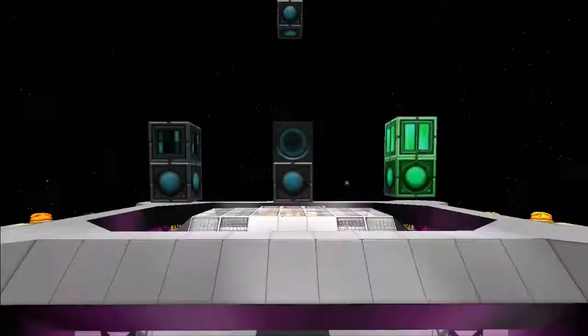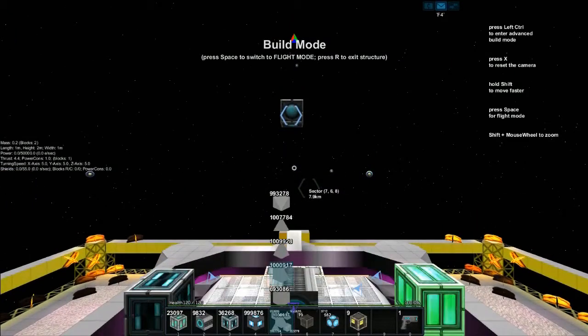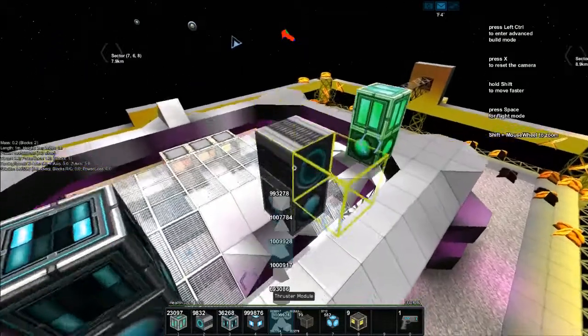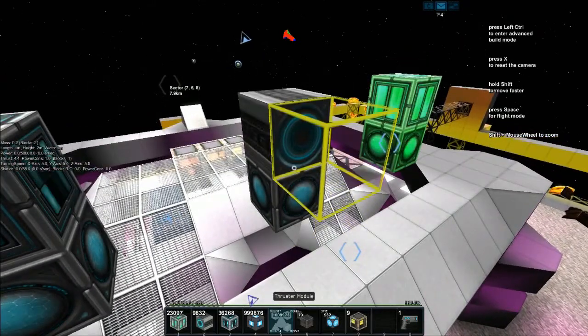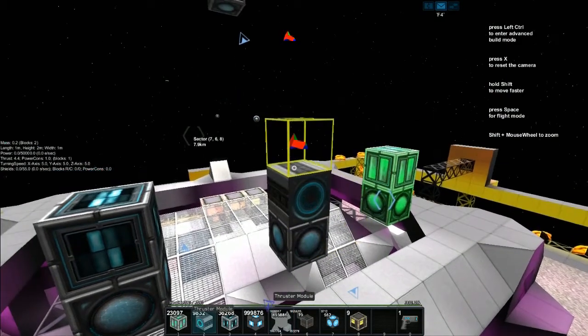We're going to have a look at this core here — it's going to say 0.2 mass over on the left-hand side. So we've got 0.2 mass because we've got two blocks including the core. One mass for every 10 blocks. Thrust is currently 4.4.